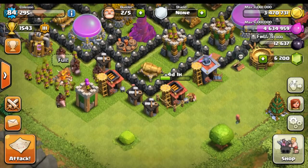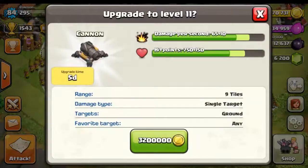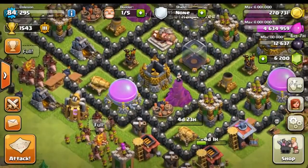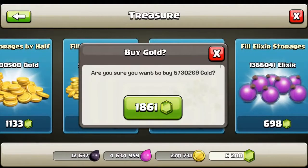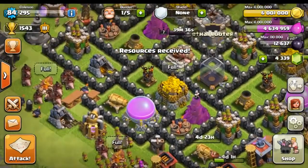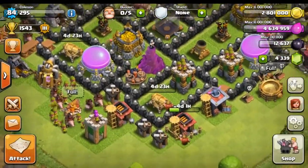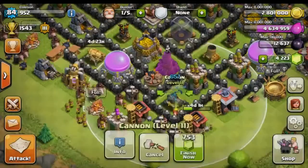That upgrade is going to cost us 3.2 million gold. In the meantime we can refill our gold storages — let's fill those all the way up, that's going to be 1.8 million in gems. Now we've got full gold and we can start upgrading the second cannon as well. No more builders left, so let's finish those off.